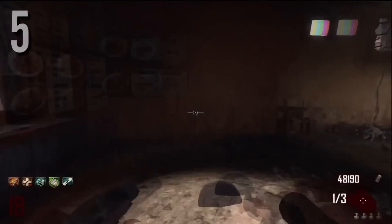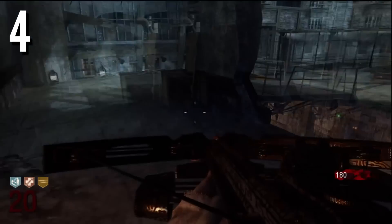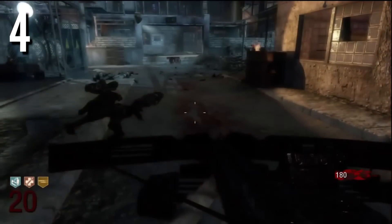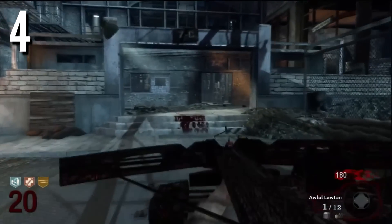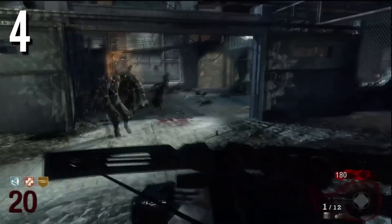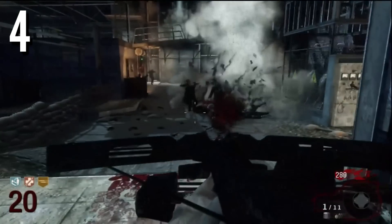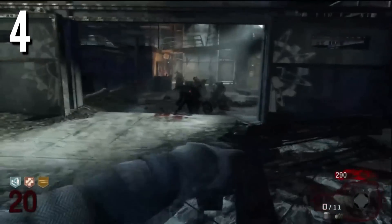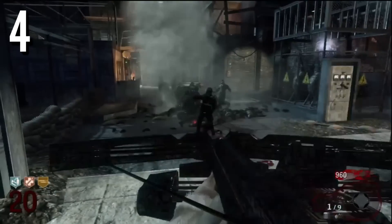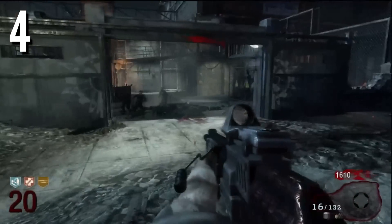Going on to our number 4 spot, this is going to be the Crossbow, also introduced on Kino Der Toten. It's not that great — it can also down you because of the explosive damage. It'll probably last you until about round 15, but it's not that great, and it has very little ammo which makes it a bad contender. Once I get this in the mystery box, unless I'm going to pack-a-punch it, I immediately get rid of it. The Crossbow upgraded is absolutely amazing, but again, we are not including pack-a-punch weapons.